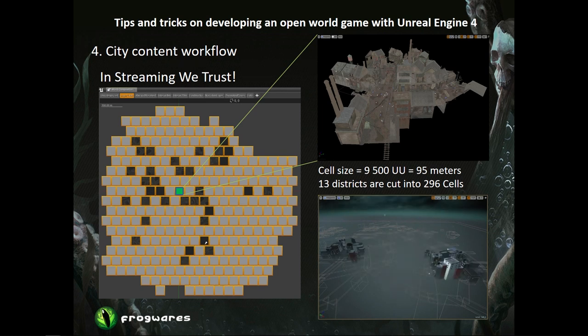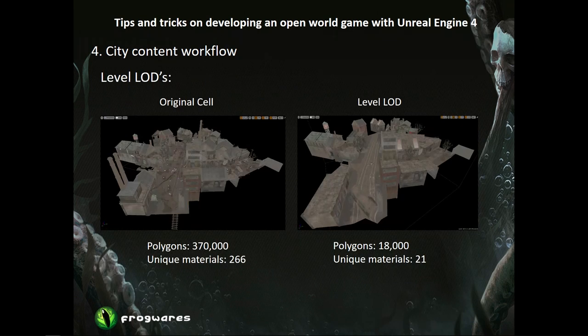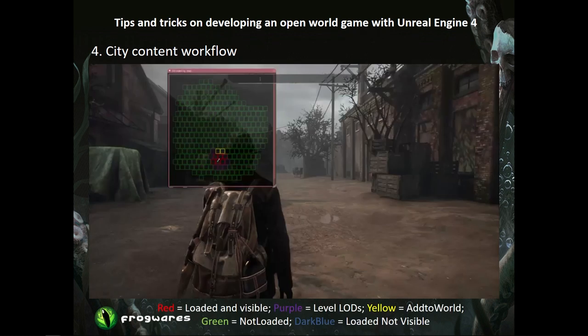On this slide you can see a real screenshot from our world composition. This approach improves both console and play-in-editor performance. To support a long view distance and prevent the player from falling through if they are fast and level streaming hasn't caught up — for example on console with a slow HDD — we generate a level LOD for each cell after cutting. We take all static meshes that are large enough and bake them into one single proxy mesh with reduced polygons and low-resolution textures.